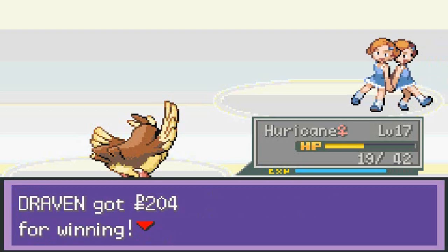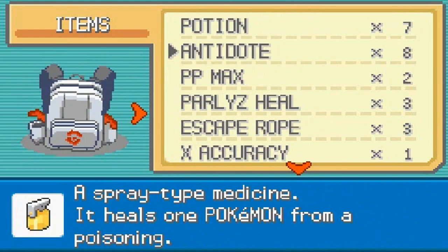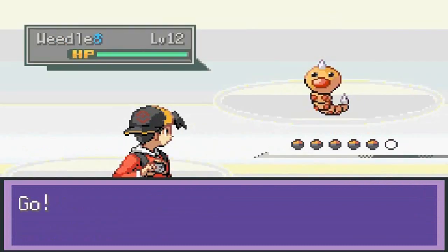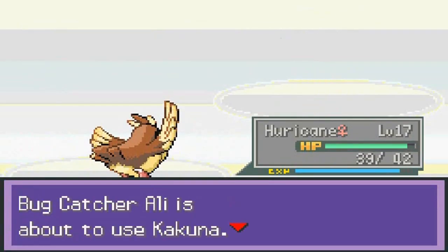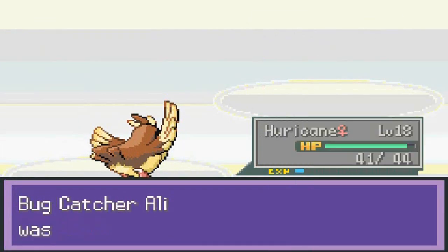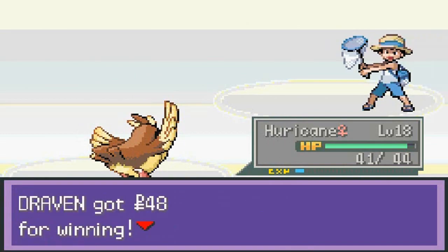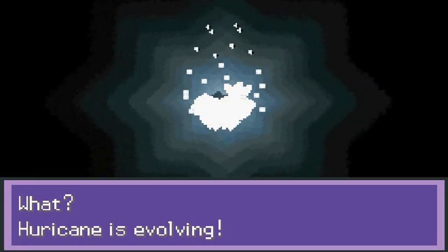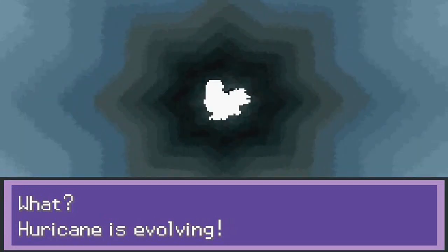It would have been better if they just did a double battle, plain and simple. Let's heal our Pokemon again. Another trainer wants to battle — 'Bug Pokemon are cool and tough, I'll prove it!' Speed button, Gust attacks for the win, coming out with a Kakuna. Speed button again, and Hurricane is level 18 — you guys can guess what's about to happen — it's going to evolve.